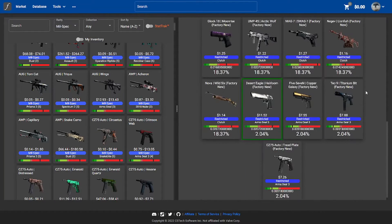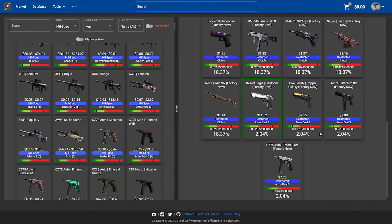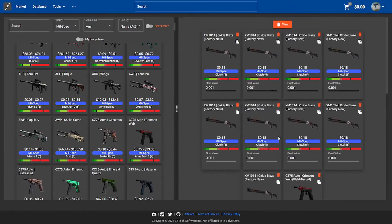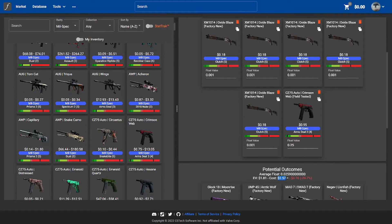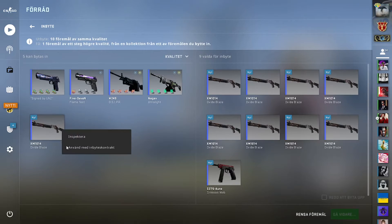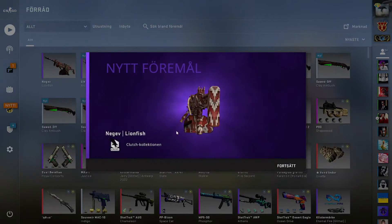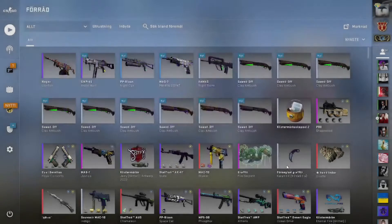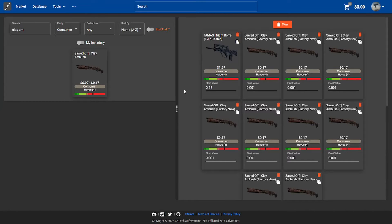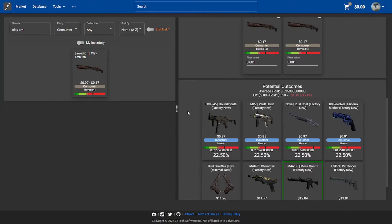For the next trade up we try to get the Hair Loom Factory New. We don't really lose that much money on this one, but we still lose money if we don't hit the good outcomes. If we do hit the good ones, we get a lot of money. This costs $2.57. The Clutch collection is the bad one — and we get the bad one again. As I said, it's a 10% chance — it's kind of hard to actually get something good, but you can. I just don't have any luck right now.